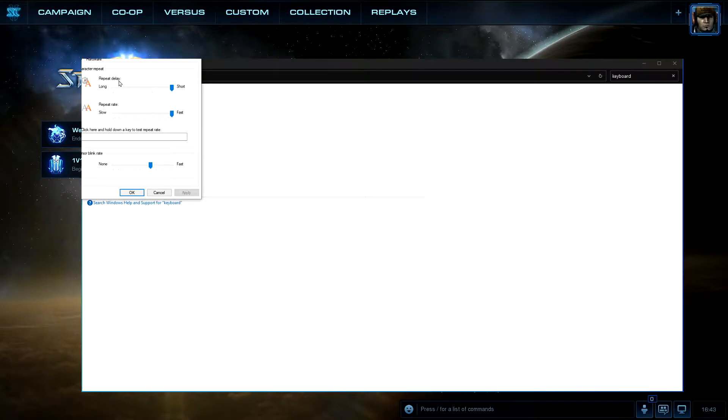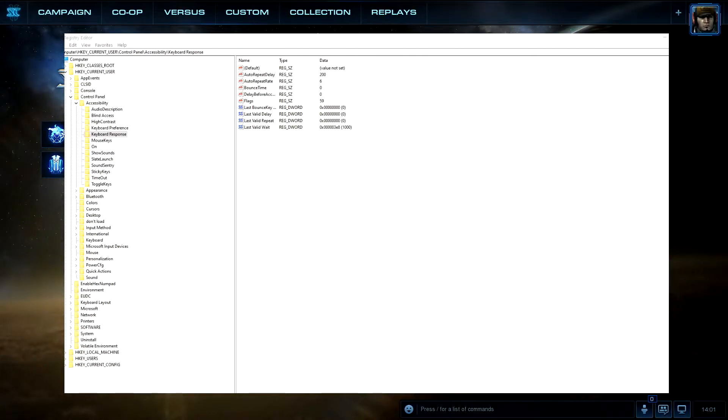On Repeat Delay, move it to Shortest. Now this is a bit more advanced: for even more keyboard responsiveness, type 'Registry Editor' in the Windows search bar. From there go to Current User > Control Panel > Accessibility > Keyboard Response.